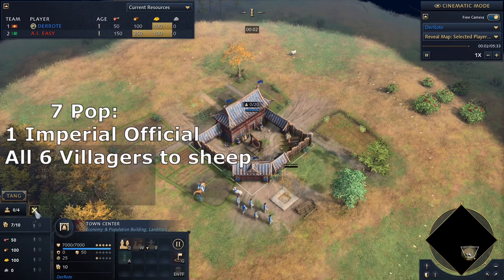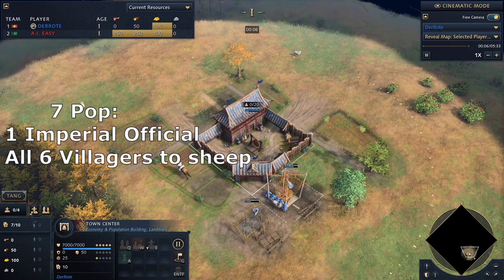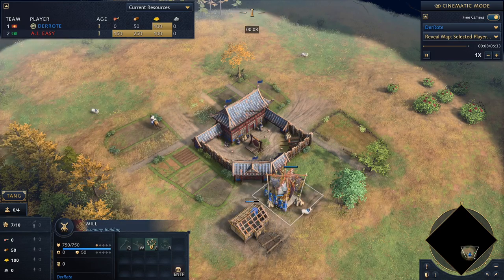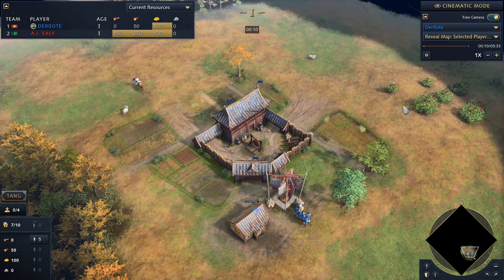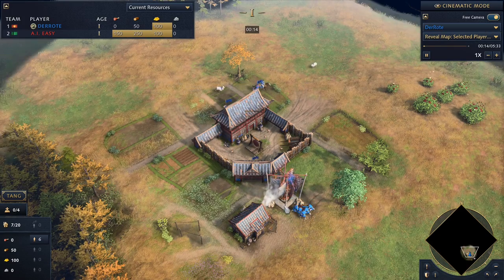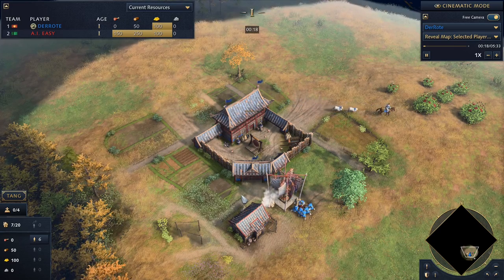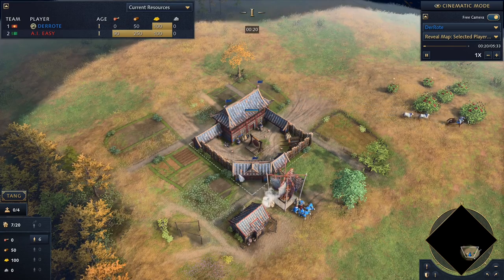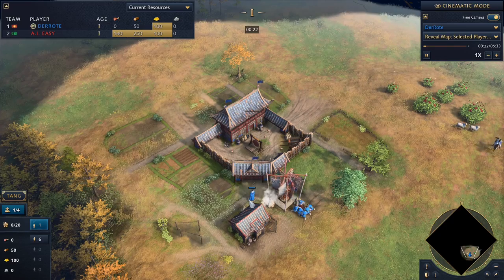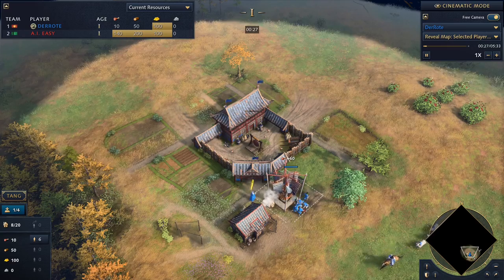Just like last time, we start by getting our imperial official and building a mill right next to our town center. You don't have to build it right here — you can also build it next to your berries — but recently I preferred next to the town center because it shortens the way your official has to go and it makes migrating a little easier. Don't use any waypoint for your official because he'll spawn right next to the mill where he needs to be.